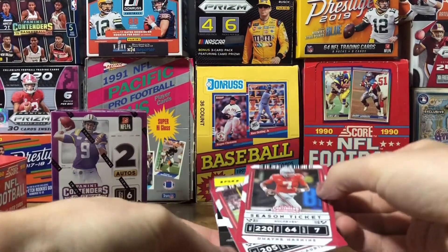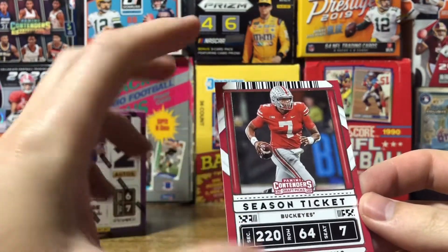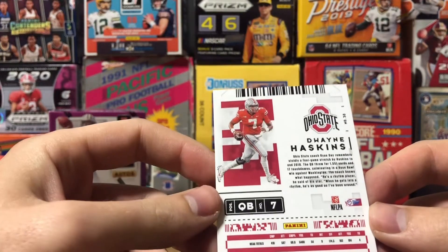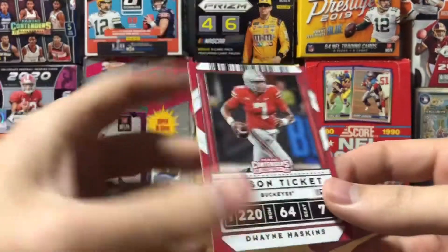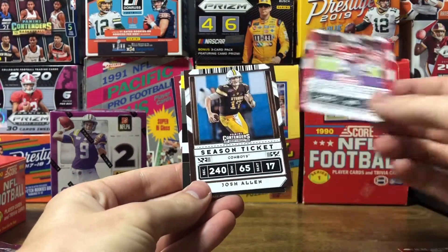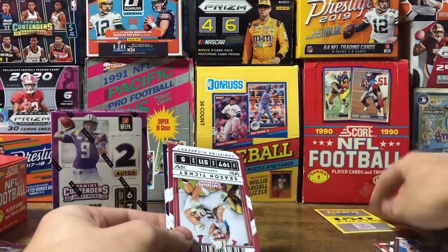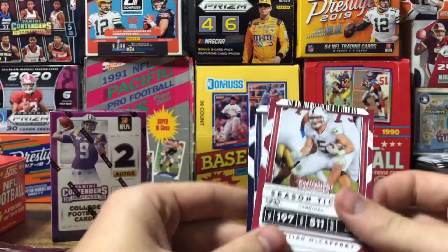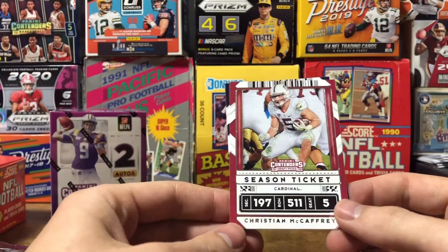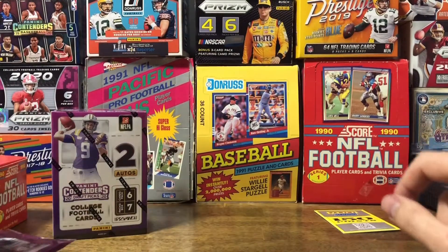First card we got is Dwayne Haskins. I think I prefer the look of 2018 Contenders, but this is pretty nice though. We got Terry McLaurin — he's my favorite rookie from last year. Josh Allen. Got a Panini points card — 150 points. More than likely won't be using that, it's too much of a hassle. Last time I went to use points they were going to charge me like seven bucks to ship one card. Also got Christian McCaffrey and Miles Sanders. Hopefully that's the only points card we hit this rip.